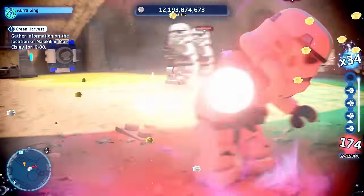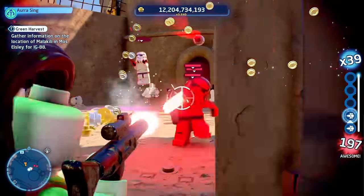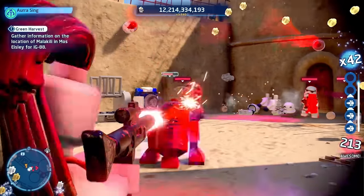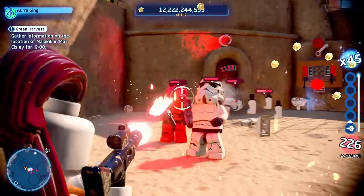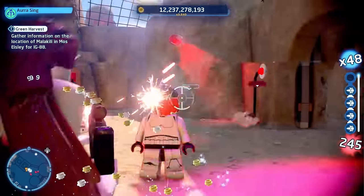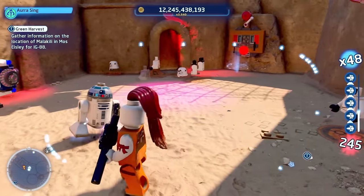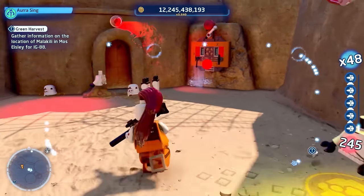Once again, if you're having trouble finding the data cards to unlock those stud multipliers, check out that video — it's super helpful. I break down where to get the data card starting from each landing pad, so you can easily get to it no matter what. If you liked today's video and found the tips helpful, be sure to give it a thumbs up, and if you're new, consider subscribing and getting notified. I will see you all in the next one. Peace!